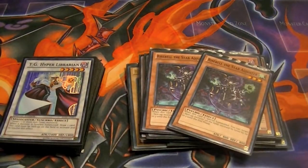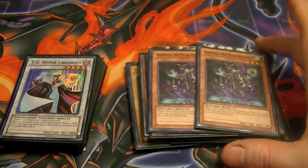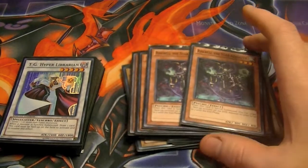Two Rise Bells — goes along with part of the OTK. Target Maiden, Maiden summons Blue Eyes, then Synchro Maiden and Rise Bell for Ancient Sacred Wyvern and tag for game.